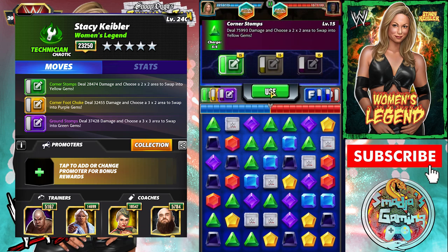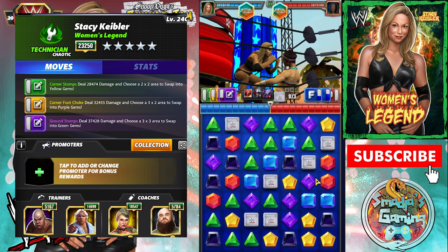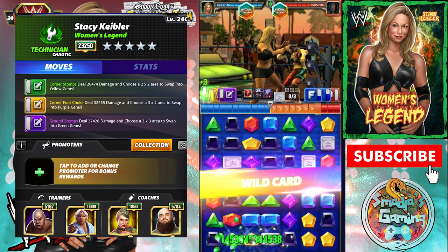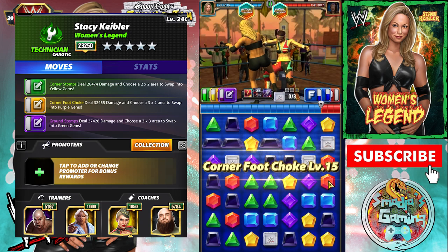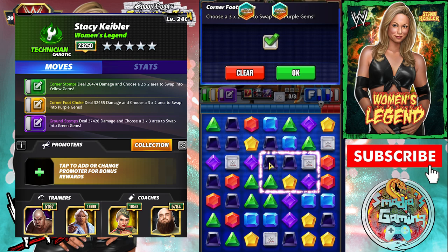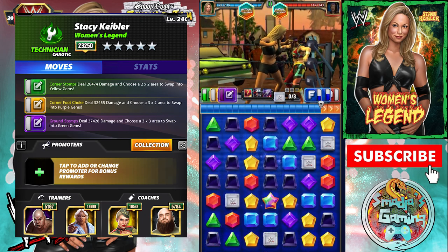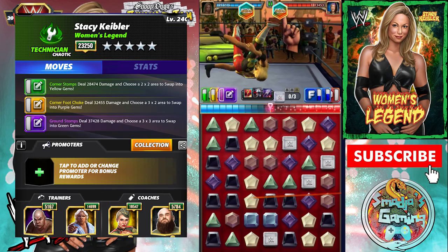My Corner Stomps is ready and deals around 75,000 — almost 66,000 with that 50,000 flat metal damage boost. Let's try not to create a force pin here. A yellow move is ready — 2x2 area to swap into purple. This will create a force pin.